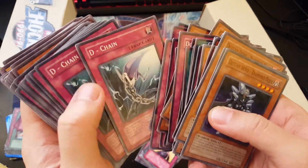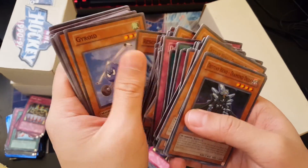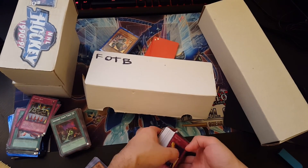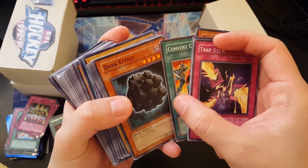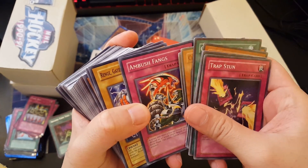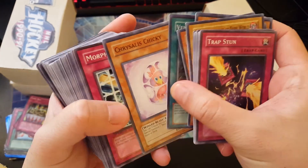Just a bunch of collections from Duelist Pack here — a bunch of Ojamas. Oh man, there's a random Lightsworn one in there. Actually, I think these cards are from the Phantom Darkness set — some of them are not from Duelist Pack, they're mixed, not really in any order. Just gonna go through them quickly. Gyroid, Patroid, Psychroid — a bunch of those. Alright, this is the last batch for this small box.